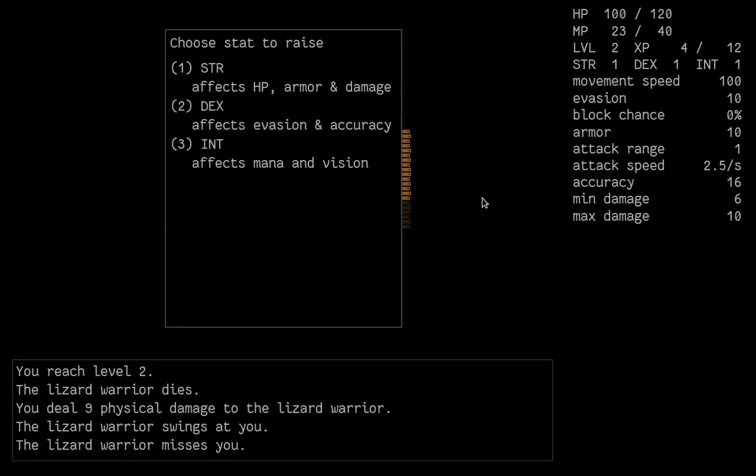Regarding combat parameters: movement speed is pretty obvious — the higher it is, the faster you move relative to other characters and monsters. Evasion is an important defensive stat — when someone hits you, your evasion is checked against the attacker's accuracy. If your evasion is lower than the attacker's accuracy, they have a higher chance to hit you; if your evasion is greater, they have a lower chance. The drop-off is quite quick.